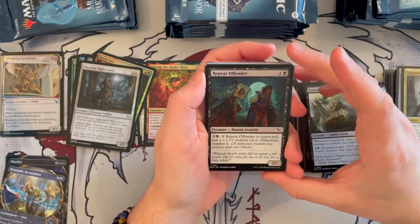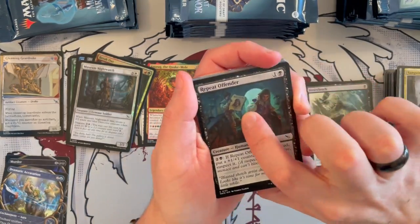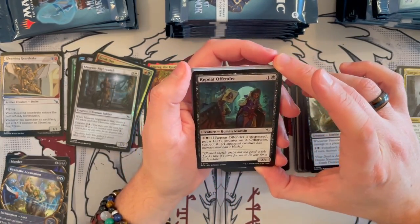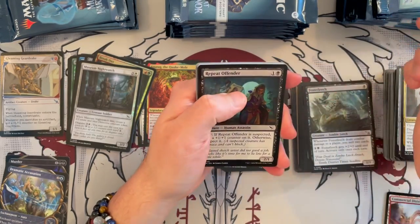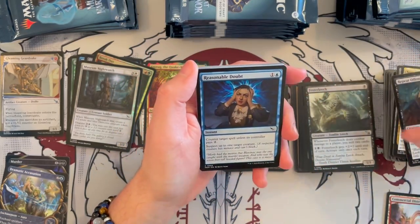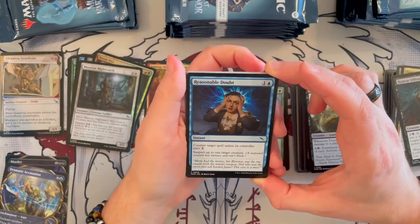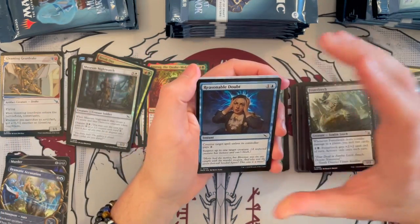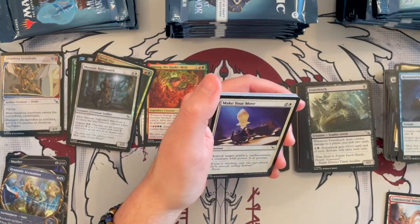Repeat Offender — it's a 2/1 Human Assassin, costs 2, it's black. For 3: if it's suspected, put a +1/+1 counter on it; otherwise, suspect it. It can be destroyed too easily. Reasonable Doubt — it's a blue instant, costs 2. Counter target spell unless its controller pays 2. Suspect up to 1 target creature. You get to do so many more things nowadays, but counter unless they pay 2 is not bad in the right deck. Make Your Move — instant, costs 3. Destroy target artifact, enchantment, or creature with power 4 or greater. If you don't have any removal, that's one at least to grab.